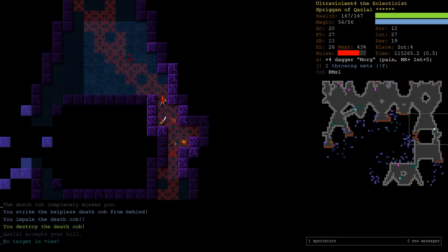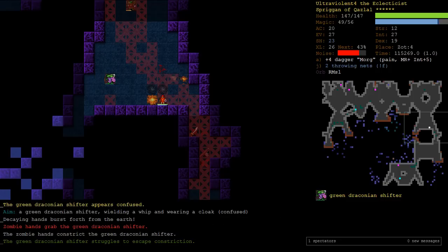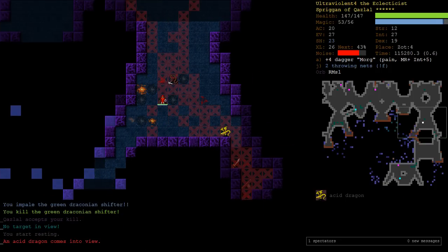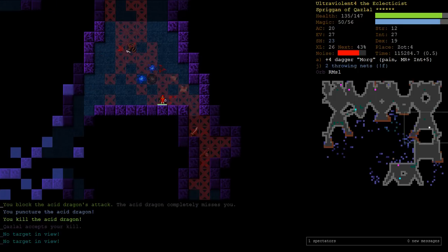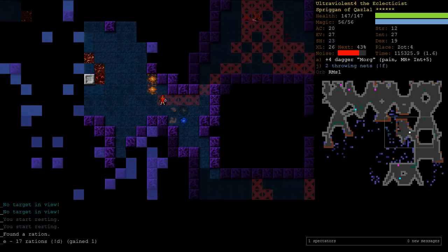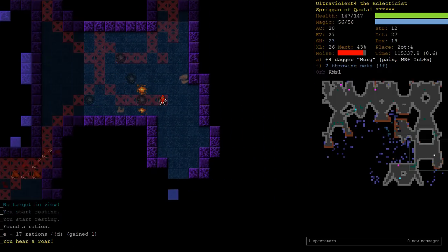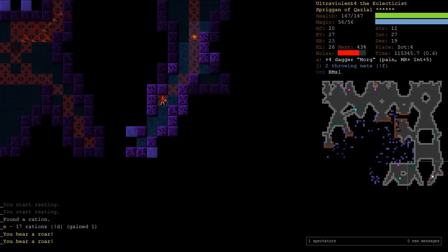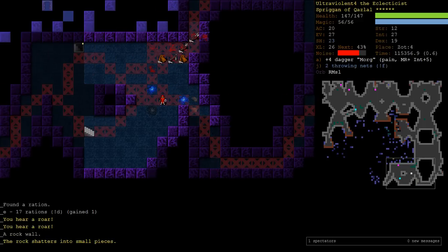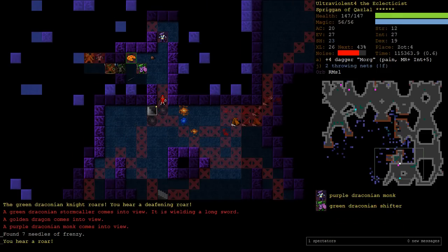I'd love to find the Cursed Toe. The Shifter's down - that's a good start. Why is there an Acid Dragon? It's not a regular Zot enemy. This floor is just enormous. I couldn't be bothered walking around - I'm just going to dig in. So many Draconians. Who was worried about running out of experience in the game? Wasn't me.